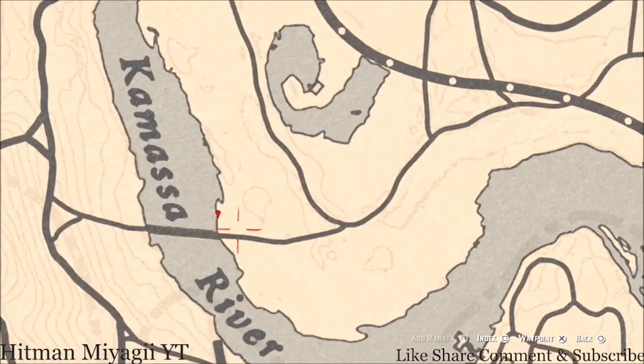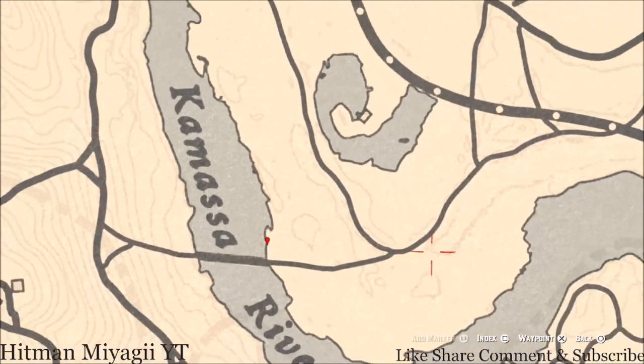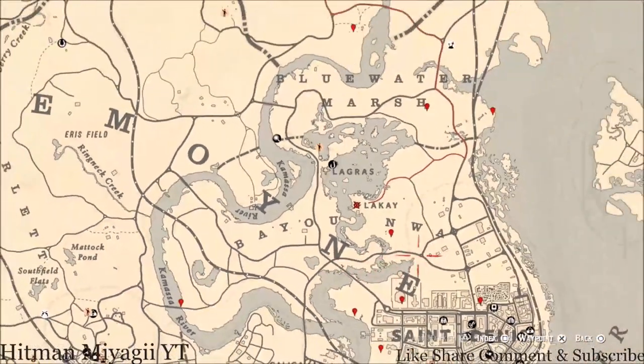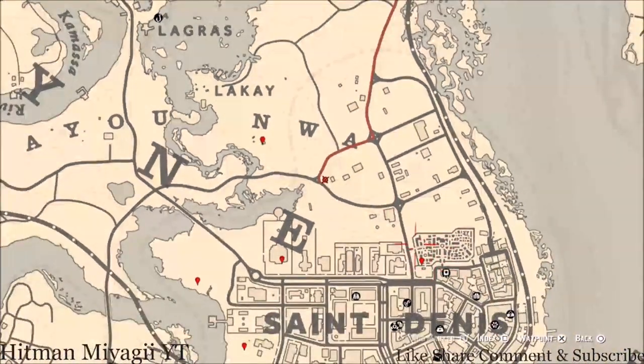Let's bounce over to the far marker along the Kamasa River. Pull out your metal detector right at this location and you will get another random fossil. There's also a tarot card right about here — that tarot card is an Eight of Pentacles.